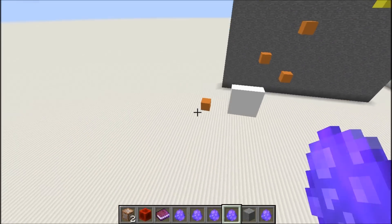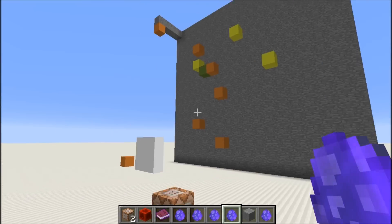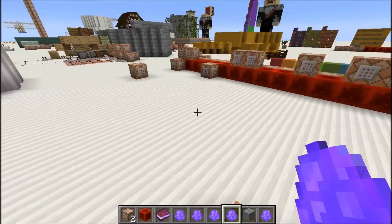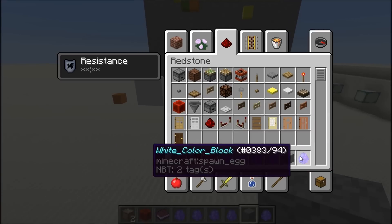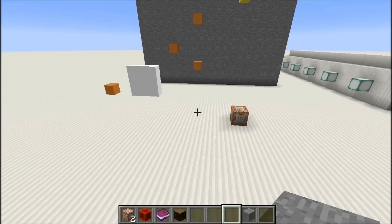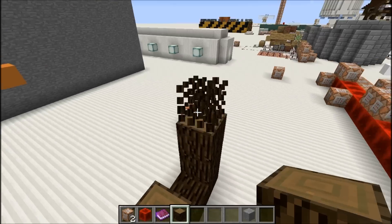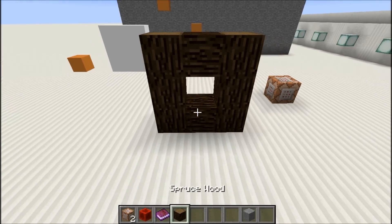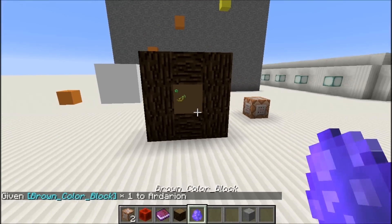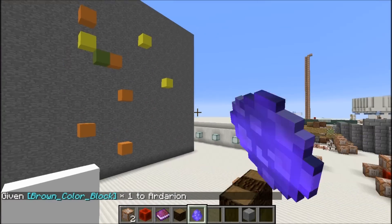Each one of those color blocks is two entities, so you can do the math — this is a lot of entities on this wall. And now for what you may actually use this for in building: for example, if I grab a spruce log and make a little thing here, a brown color block fits the log and it's like a new block in the game. That is pretty cool — we can just add 16 new blocks to the game.